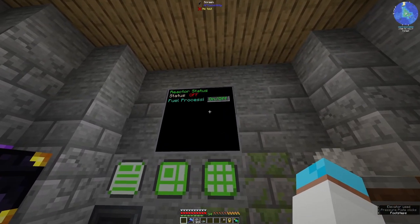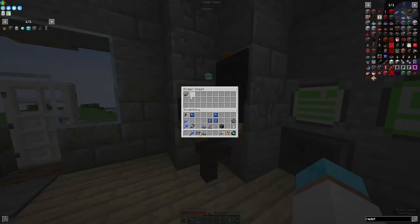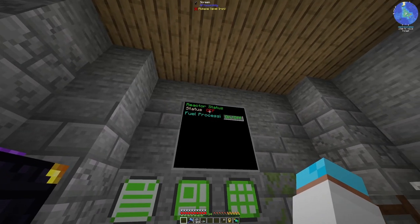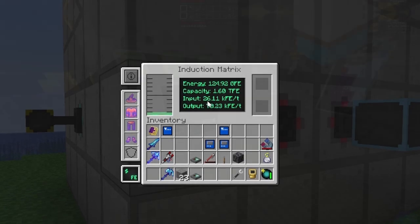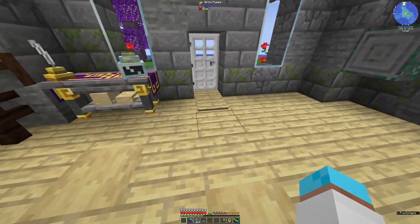I can see that that's on - fuel process-y. So we have our digital miner doing its thing, we're getting resources. Our reactor is still off but we're doing alright for fuel - even though we're outputting over 100,000 FE a tick, we're inputting quite a lot. The reactor's just toggled on and now it's toggling on and off because we've got only a little bit of fuel.